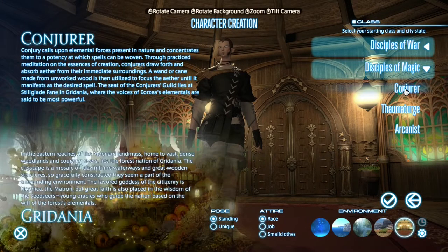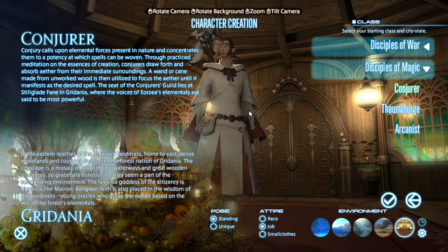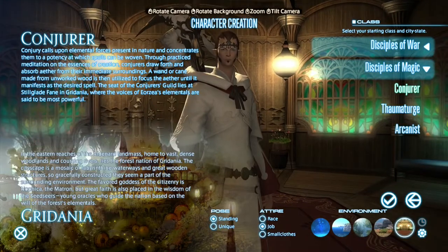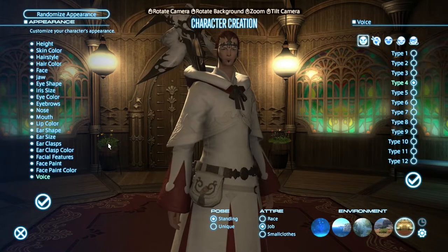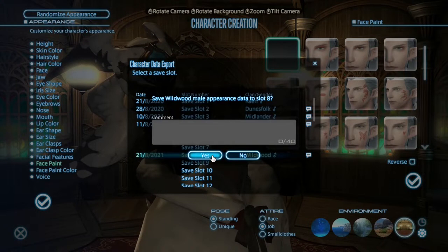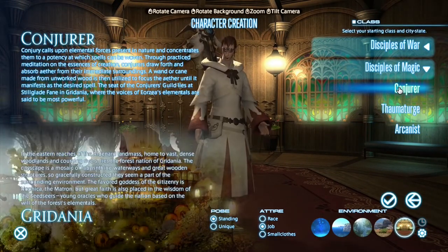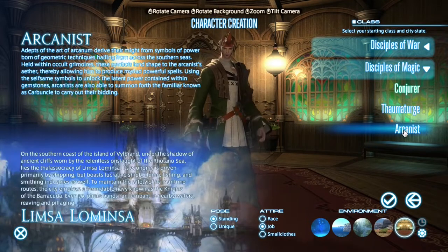Let's see what the Conjurer looks like in job clothes. I guess you don't look too bad in that. Not really feeling the headband thing, but I guess it's an elf feel. Why do I appear to have eye makeup on there? I don't recall setting that. Let's back out a moment — face paint, oh apparently I did leave something on. Right, we'll take that off. Confirm that. Yes, we want to save and we'll overwrite the old one. And we said we were going to choose our class as Conjurer.